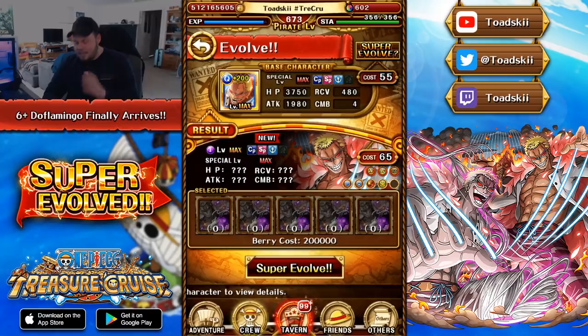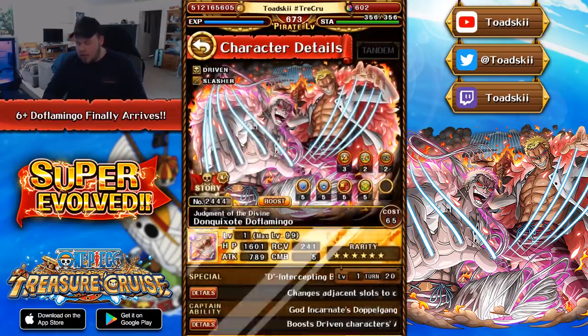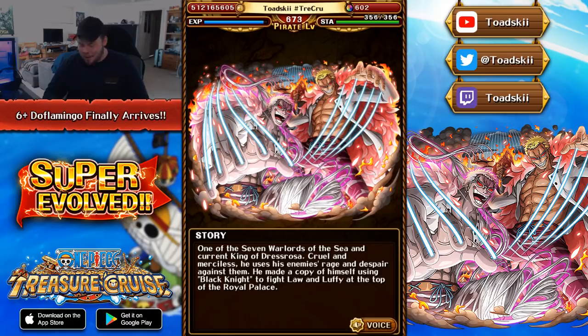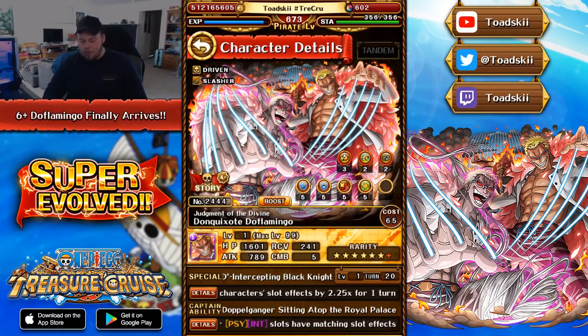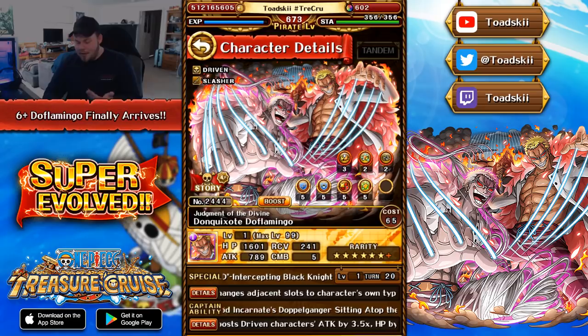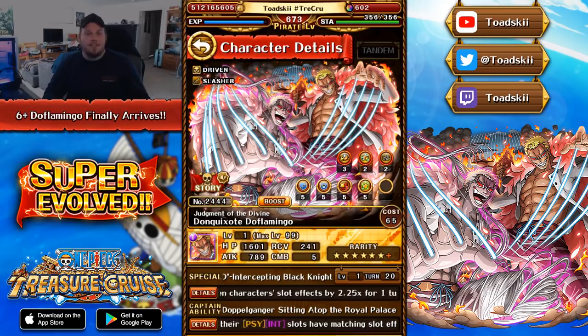Let's talk about the character himself. Here we have Doflamingo — artwork looks crazy good. One of the 7 Warlords of the Sea, current King of Dressrosa. With 6-plus Doflamingo, he actually changes both classes and color. He's no longer a Quick character; he's now an Int character, and he's no longer Driven Cerebral — he's a Driven Slasher.